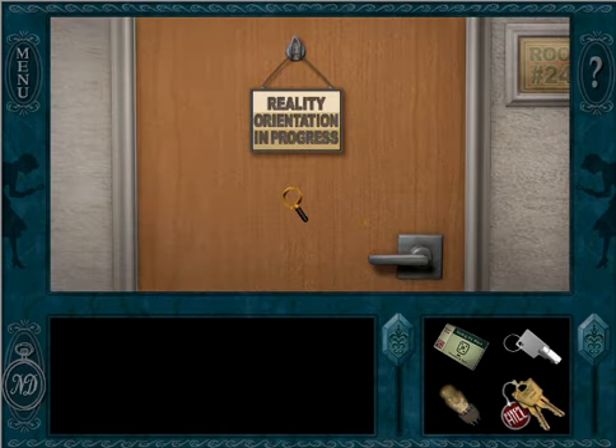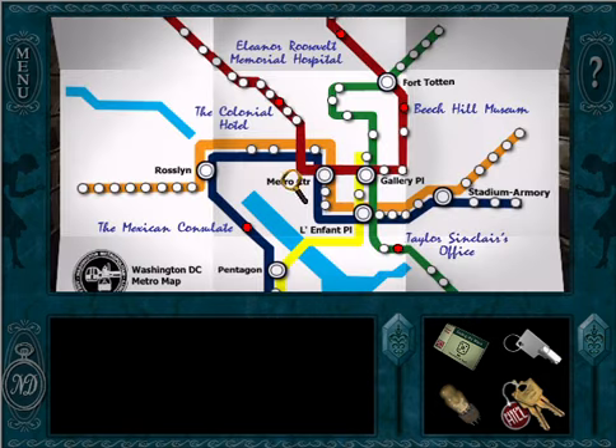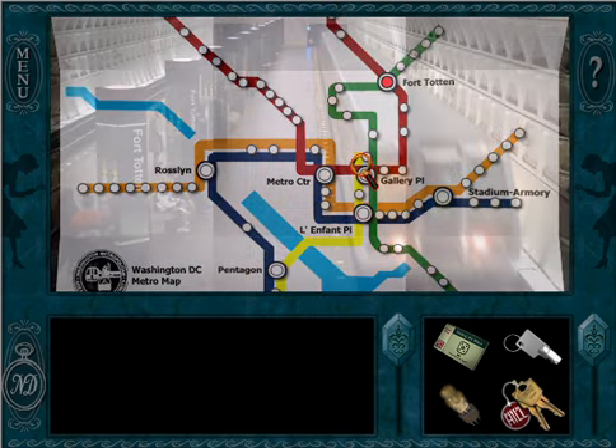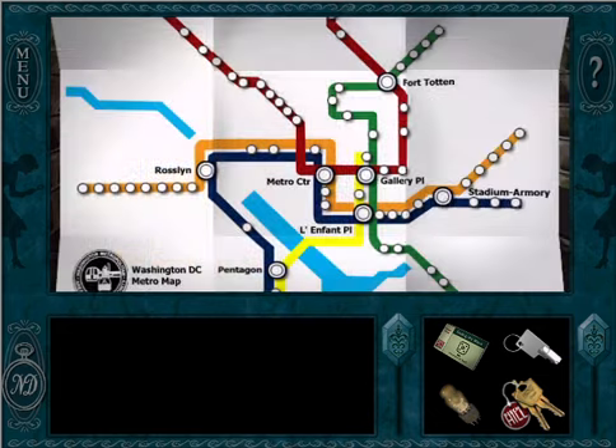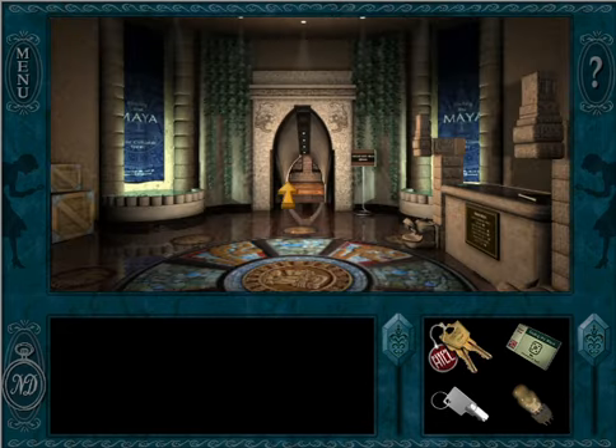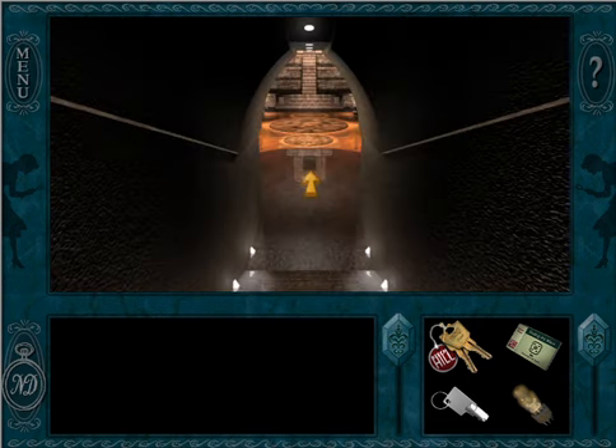Reality orientation in progress. Come on, Henrik — I needed to talk to you. Alright, well let's go to the museum and see if we have any deliveries yet. That's one of the other important things we need to be doing right now.